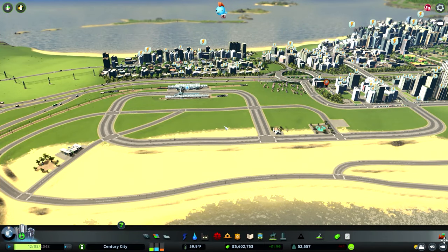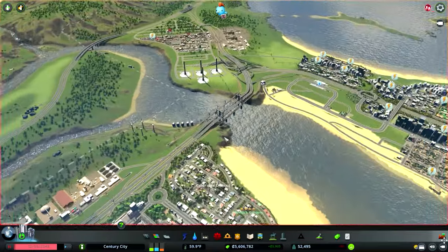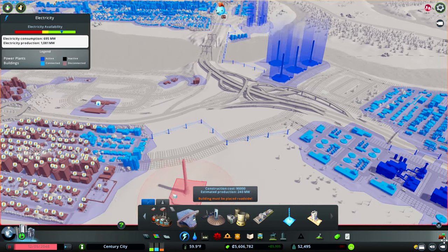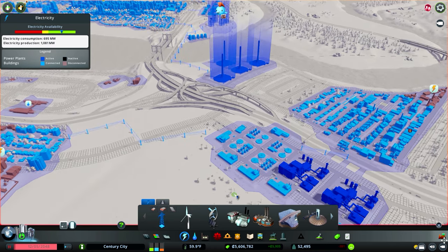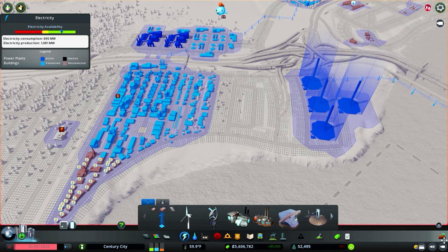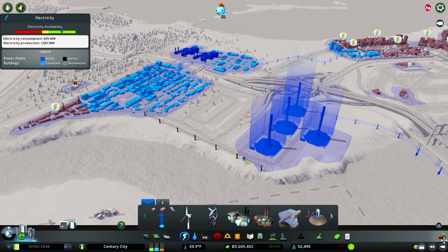We've lost power — deleting some power lines, deleted the ones that came across the bridge. It's possibly if we bring a power line along the back from the solar updraft towers, that'll fix it. Using pylons, and if we bring it down from the back of the industry just here, that'll connect it to the rest of the city. I think the least messy route is just from here to here — and that should reconnect everything. There we go, we've got power back.